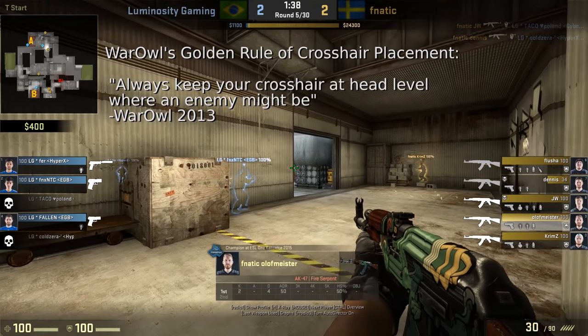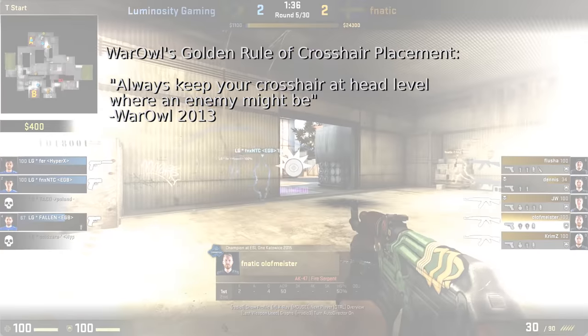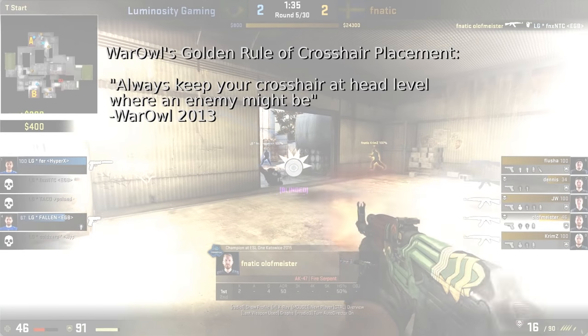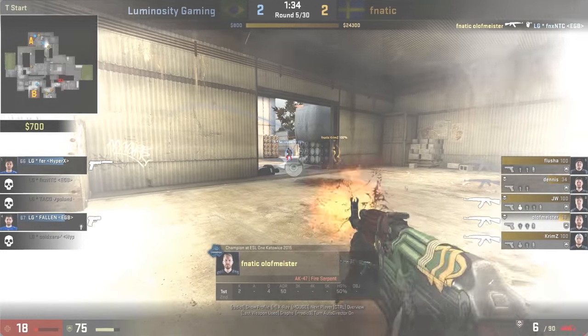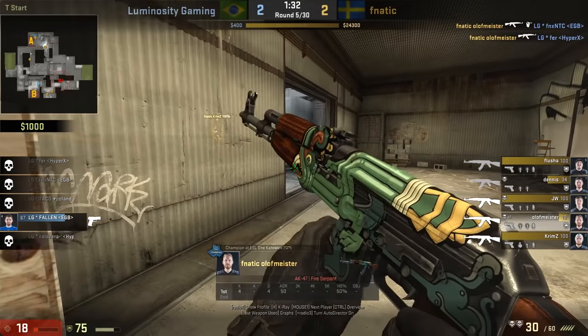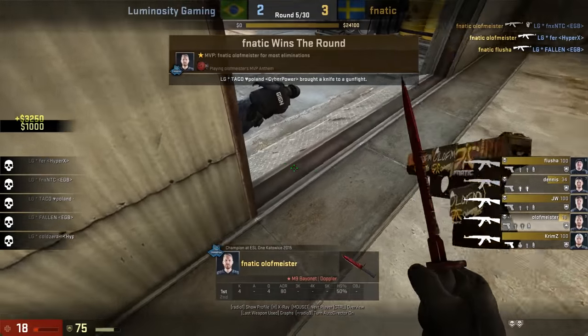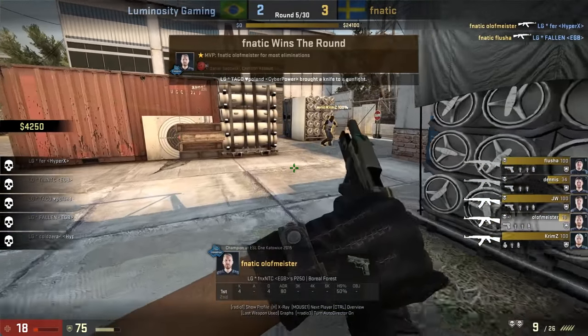Always keep your crosshair at head level where an enemy might be. Just following this one simple rule will greatly improve your Counter-Strike skills. It seems simple when you read it — it seems like common sense — but let's go into a little bit more detail about how to do this, because the vast majority of players neither follow the rule nor actively think about their crosshair placement.